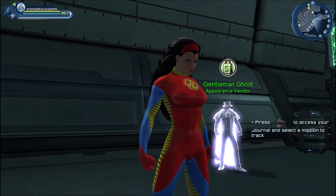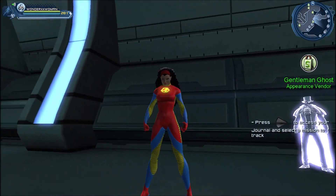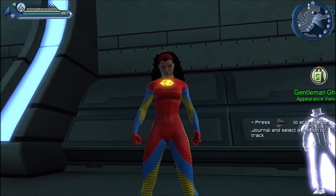Let us start with the Rib slimline. It's a bit of a weird style but here it is. I kept the emblem so that you can see how big the emblem is on that chest piece. Obviously if you don't want to have the emblem, you don't have to use one.